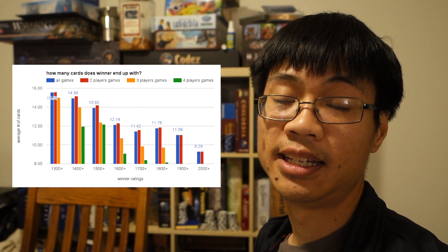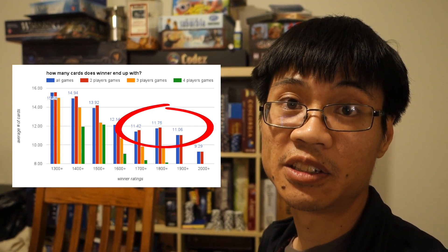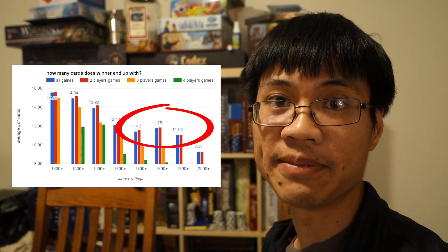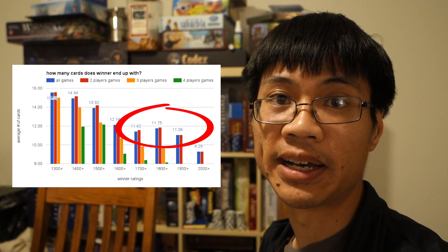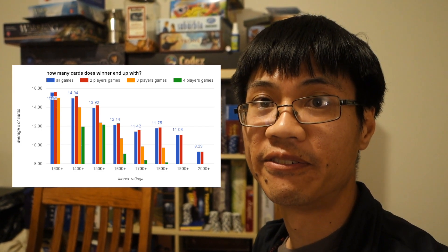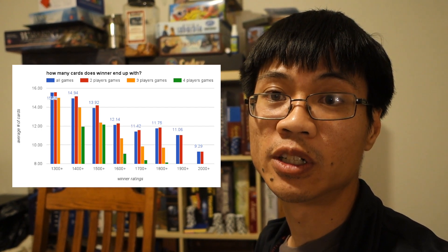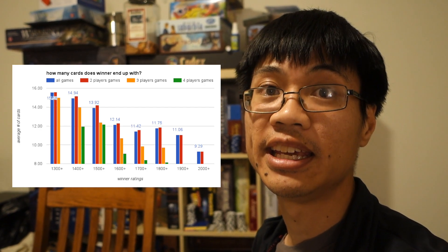Another thing to consider is how many cards most winning players end up buying. From another chart by BoardGameGeek user Metal, most people buy around 11 cards, which isn't a whole lot. So you should figure out which cards to buy to really optimize the number of points you can get for every turn you take, with the goal of ending the game within 24 to 25 turns — because if you do that, you'll do pretty well.